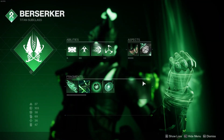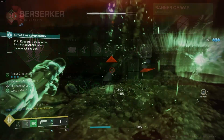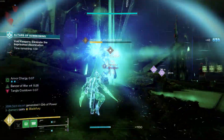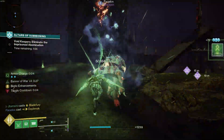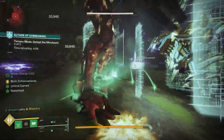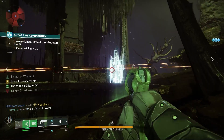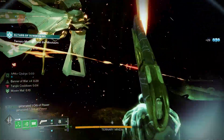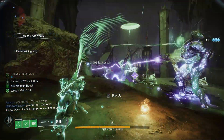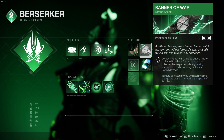In order to understand how the build works, we have to understand how the new aspect works for Titan. The aspect is Banner of War — defeat a target with a melee attack, finisher, or sword to raise a Banner of War that pulses with energy, periodically healing nearby allies and increasing melee and sword damage. Targets defeated by you and nearby allies charge the Banner, increasing the speed of the pulses. For every melee or sword kill you get, it increases your timer, which can last a max of 30 seconds, meaning you can have Banner of War always active if you max out the timer. The pulses that heal you come fairly often and heal you enough to survive harder situations — it's almost like moving around with a Rift, only you're healing yourself and allies and you're not limited to that Rift.